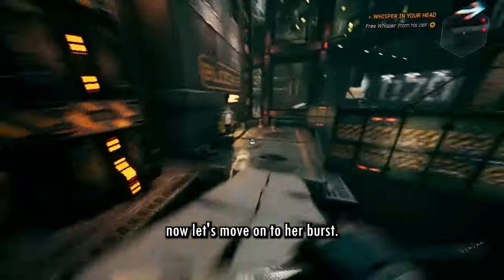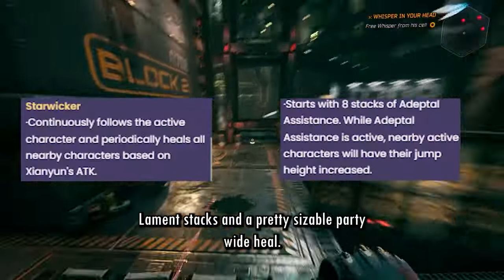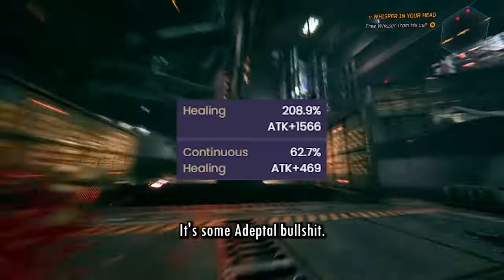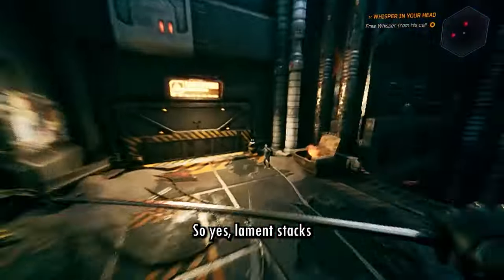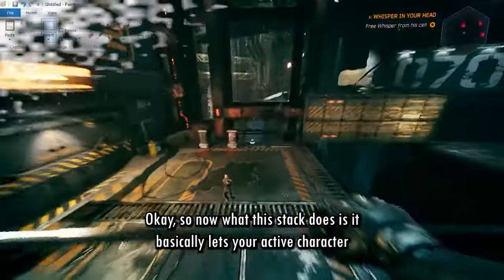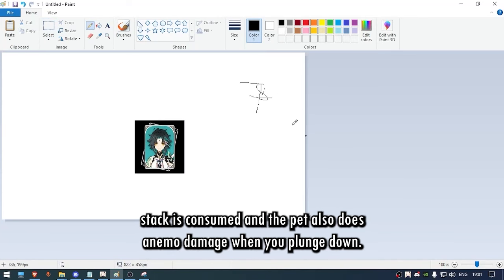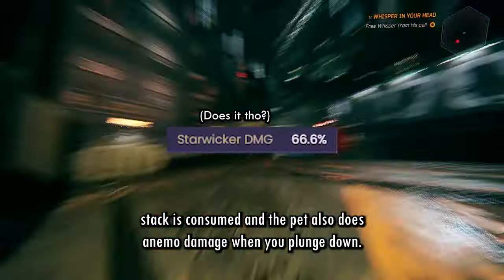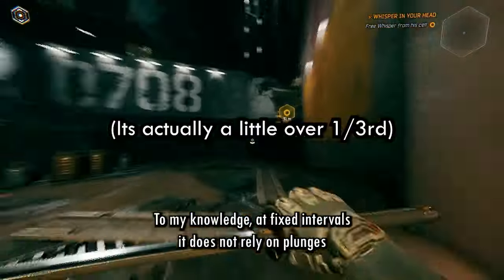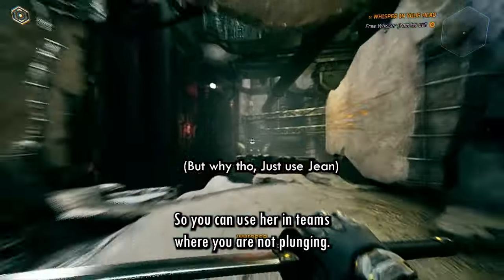When you activate her burst, you will get a pet, eight 'Lemon Stacks' (not actually called that — it's some adaptive name I don't remember), and a pretty sizable party-wide heal. These stacks basically let your active character jump high, and each time they plunge down and hit opponents, one Lemon Stack is consumed. The pet also does Anemo damage when you plunge down. She will also heal your entire party for about a fifth of the initial healing at fixed intervals — it does not rely on plunging.